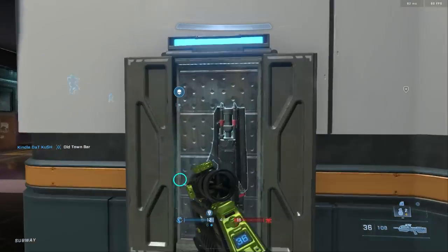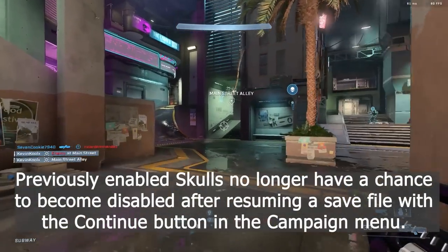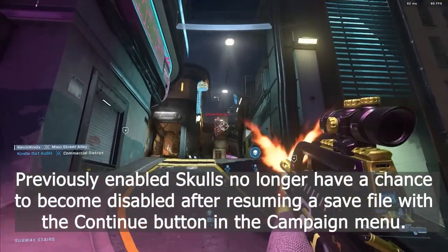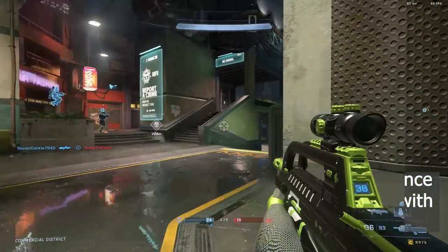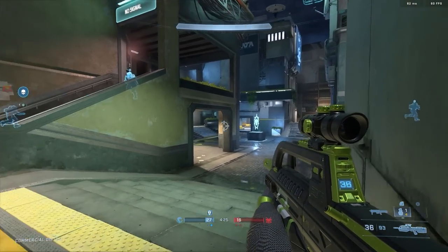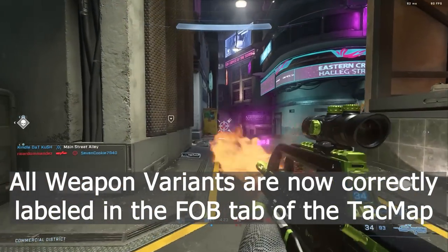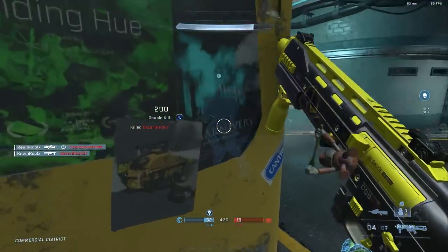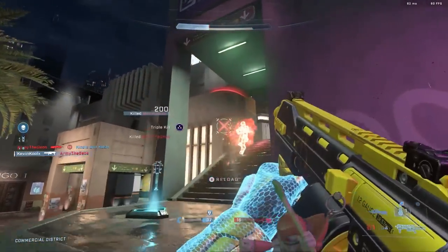Some important in-game menu fixes: previously enabled skulls no longer have a chance to become disabled after resuming a save file using the continue button in the campaign menu. Also, all weapon variants are now correctly labeled in the FOB tab on the tac map — good quality-of-life improvements, since when you select something you actually want it to be what it says.